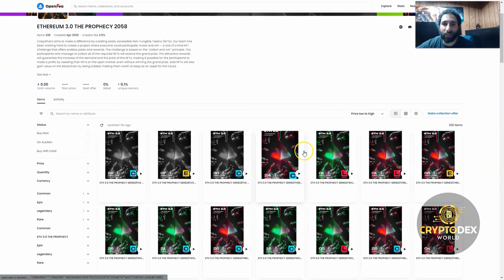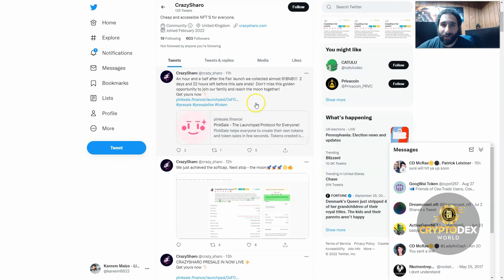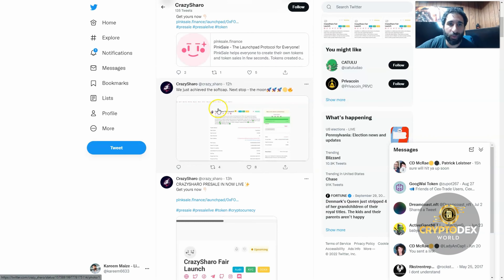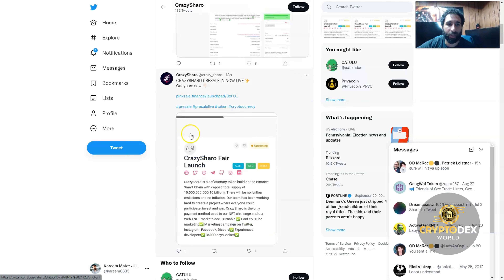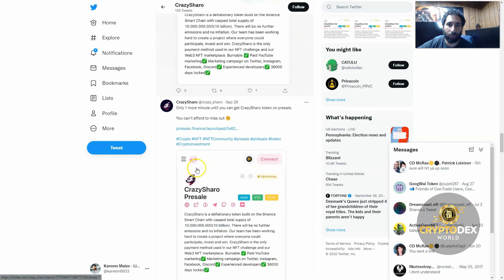You can find Crazy Sharo on Twitter at CrazySharo. Just an hour and a half after the fair launch, they are crushing it — they won BNB. There are two days and 22 hours left before this sale ends. Don't miss the golden opportunity — join the family now, let's hit the moon. They have achieved the soft cap, and there is a lot of crazy stuff going on with Crazy Sharo.